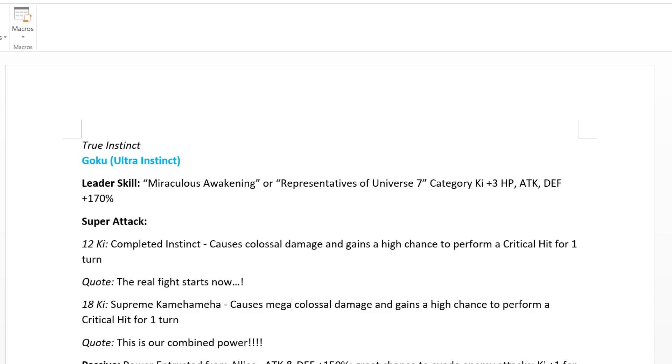Hey guys, so we have the full information and full translations for the upcoming LR Goku Ultra Instinct, as well as the Super Saiyan Blue Evolution Vegeta, as well as the two banner units coming onto these banners for the sixth anniversary of Dokkan Battle on JP.